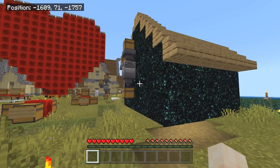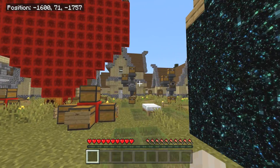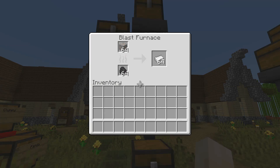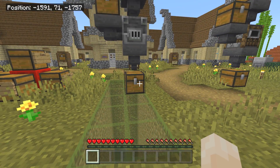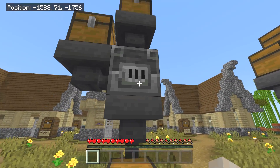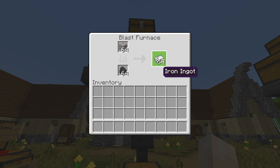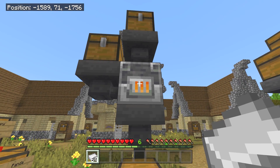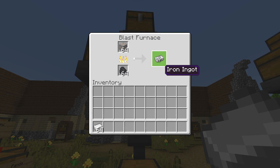We are going to duplicate XP today. The process involves a setup like this — all you do is pull items out of this chest repeatedly and it will constantly give you as much XP as a whole stack. Right now at zero XP, we pull out a stack of iron and we get six levels from that. Go in and grab just one ingot — bang, two levels.